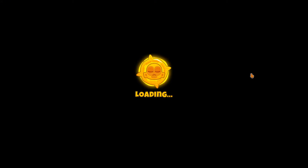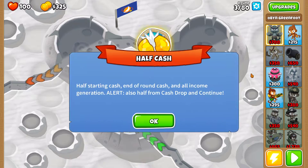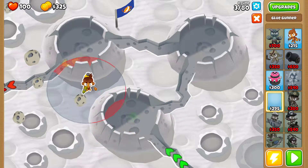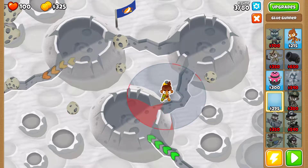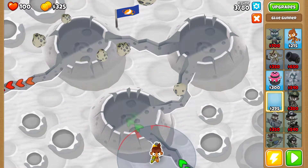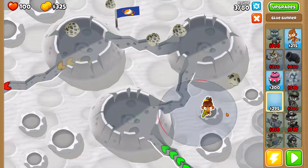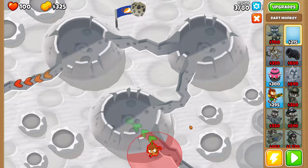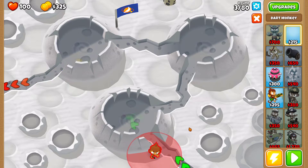Obyn's main feature is that he can attack through obstacles. Considering how these crates are going to become obstacles so that your towers cannot attack inside, or can only attack inside for very little power, that makes Obyn one of the best heroes in this map. That's why I've chosen Obyn.